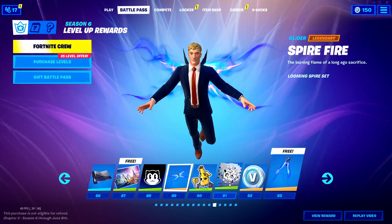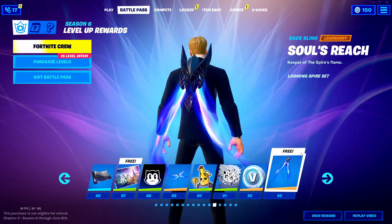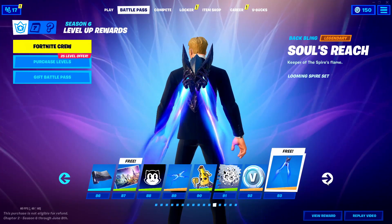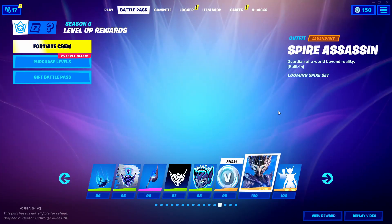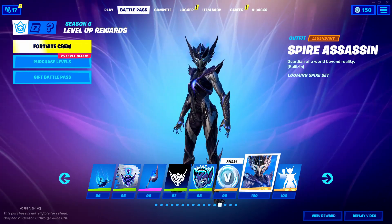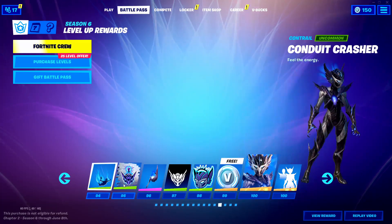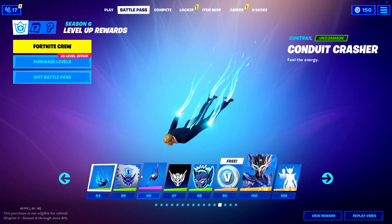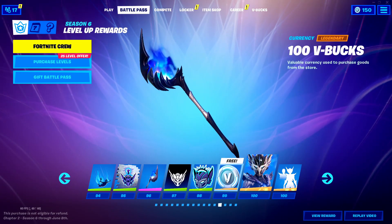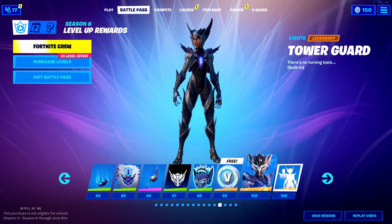89, Spire Fire — that one's alright. 100 V-Bucks in Tier 92. 93, got a free Back Bling named Skull Soul's Reach. And here we go — this is the Tier 100 skin. 3, 2, 1 — Tier 100 skin: the Spire Assassin. This is a really cool Tier 100 skin in my opinion. I love this — really cool. Tier 94, Crasher. 96, Spire Flames — really cool big axe. 99, 100 V-Bucks. Tier 100, we got the skin and then we got this little emote built in.